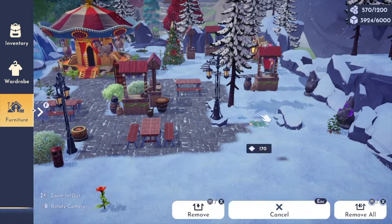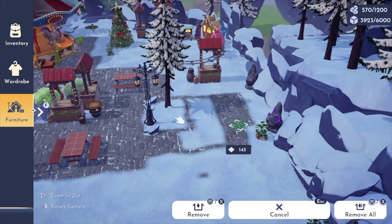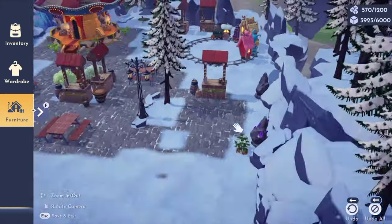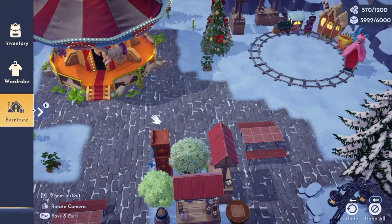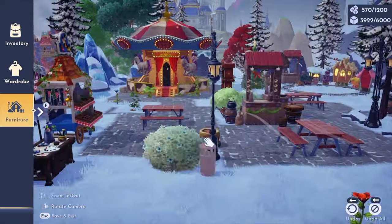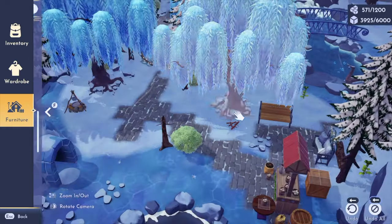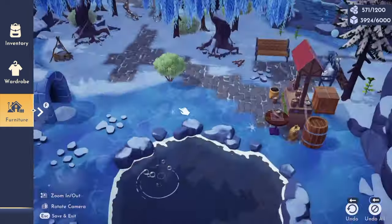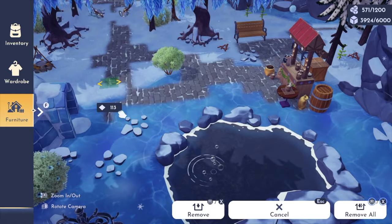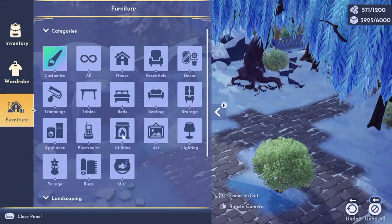I'm so curious about what the next star path is going to be. They sent out a survey a couple weeks ago with different themes they're considering — it was really hard to pick. Some that got me excited were cottagecore, which would fit my design aesthetic perfectly, mythical Greek mythology like Hercules-style items, classic Disney, and they specifically mentioned Robin Hood. I can just imagine the cool items we'd get for Robin Hood — I'm checking Disney's Twitter every single day at this point.